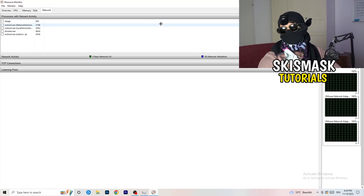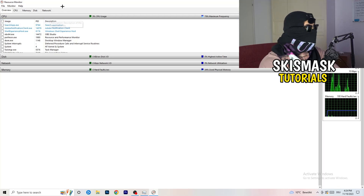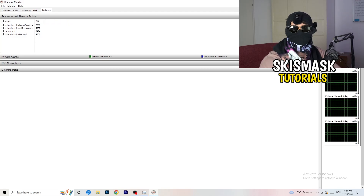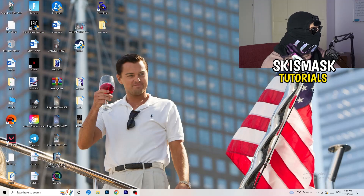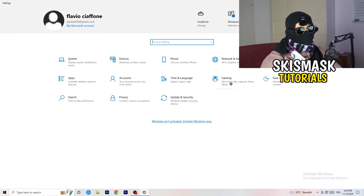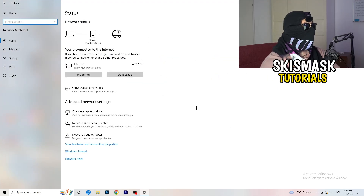Once you're finished ending those processes, you can also go to the Overview tab which shows every process currently running. Click on 'Network' to filter down to only the ones actively using your network. After that, go back to Windows Settings — click your Windows key or the Windows symbol in the bottom left, then click on Settings.